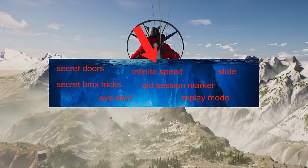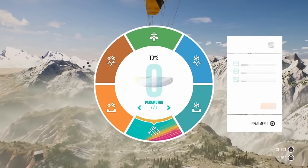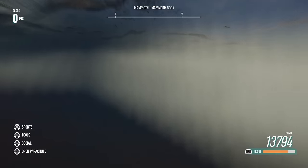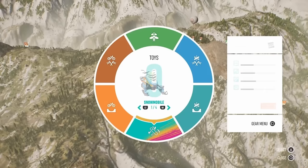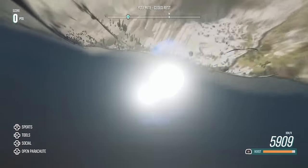Infinite speed: some time ago, there was a glitch that let you get crazy amounts of speed by quickly changing between the snowmobile and the paramotor. I think the highest speed I got was 14,000 km/h. But the glitch is now patched so you can't do it anymore.